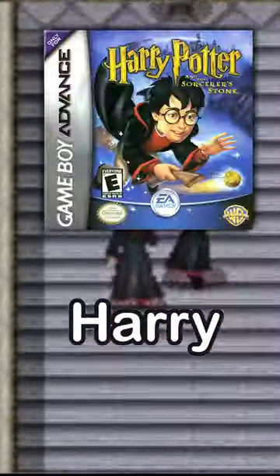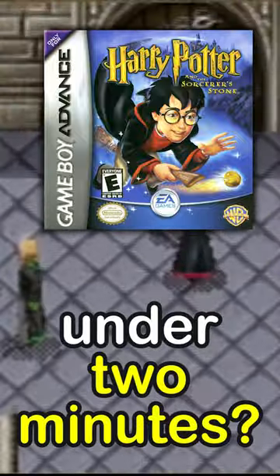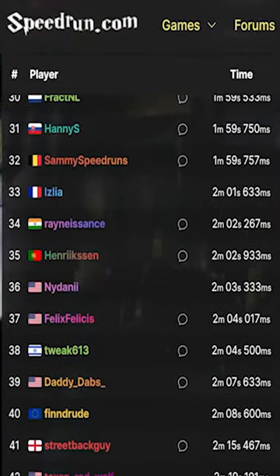Did you know that speedrunners can beat Harry Potter and the Sorcerer's Stone for the Game Boy Advance in under 2 minutes? In fact, over 30 different runners, including yours truly, have achieved a sub-2-minute run. Here's how we do it.